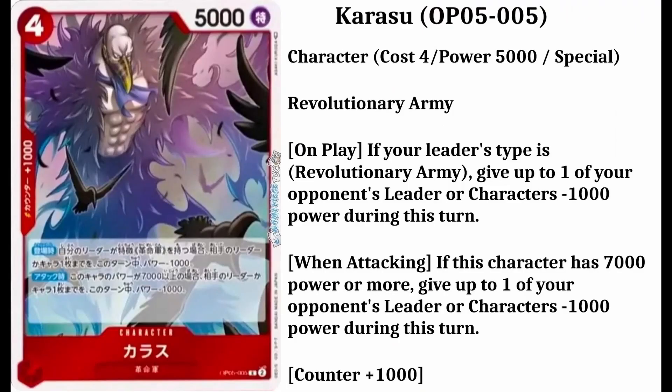It will be Karasu. His number is going to be 5. It's a character card. He's going to cost 4 down cards and have 5,000 power. He's from the Revolutionary Army. He will have a counter plus 1,000.